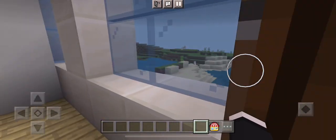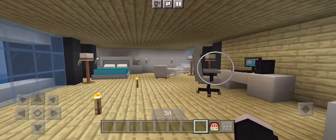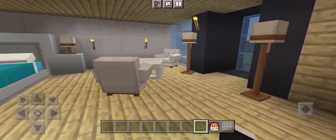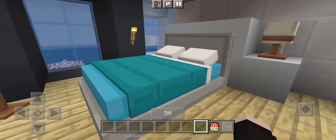I will start from the upper room. These are the lamps and this is my table and my computer. Here is a coffee table and sofa, and this is my bed.